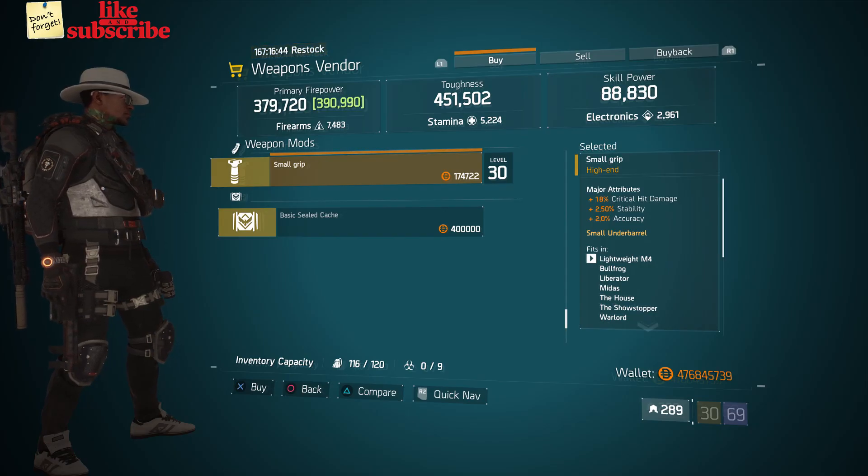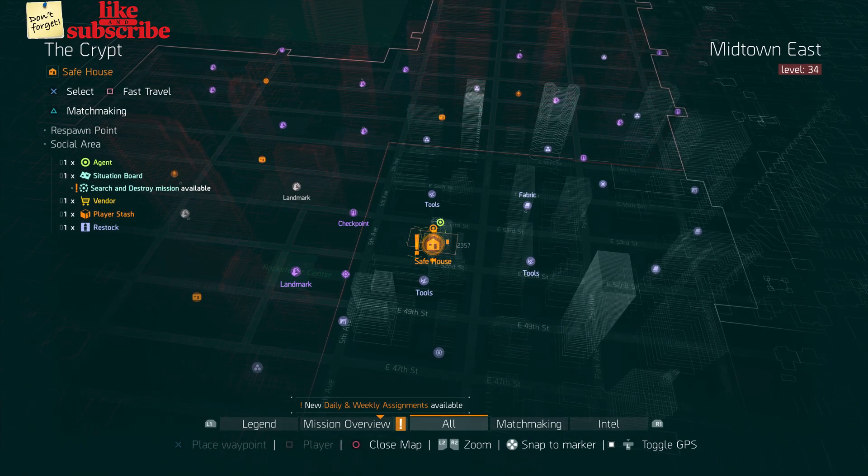For our next gear items, head over to the Grindhouse. The weapons vendor has a Small Grip with 18% crit hit damage, 2.50% stability, and 2% accuracy.